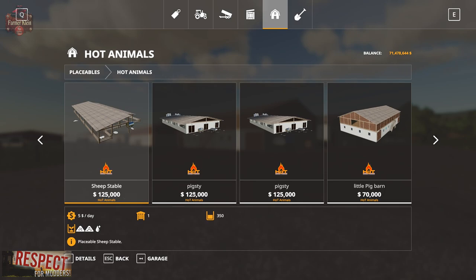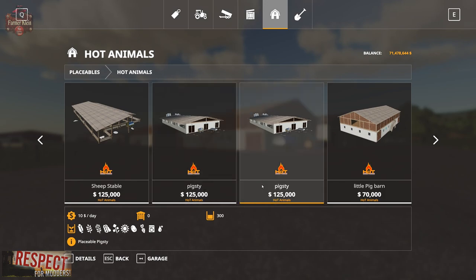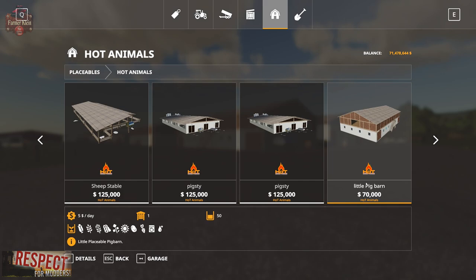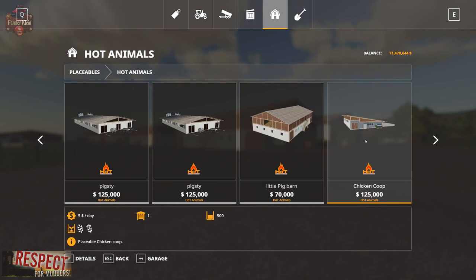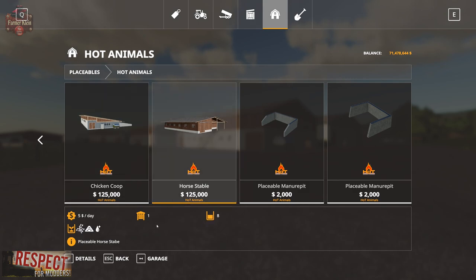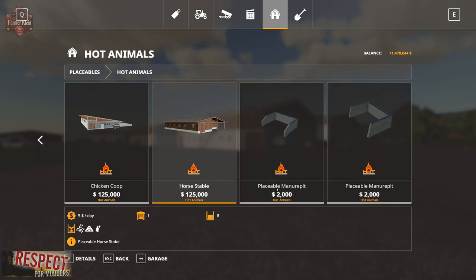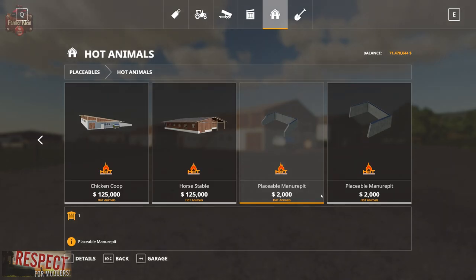We have two pig barns that for all intents and purposes look the same. I'm not sure what the difference is - they both hold 300 animals, the icons look the same, ten dollars per day, and if you put them down they look the same. Then we have the little pig barn at seventy thousand dollars, 50 pigs, five dollars per day. Then a chicken coop at 125 thousand dollars holding 500 chickens at five dollars per day, a horse stable holding 8 horses at five dollars per day and 125 thousand dollars, and two placeable manure pits at two thousand dollars each.